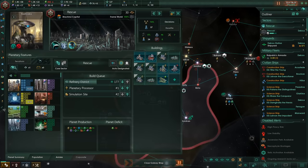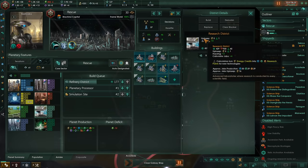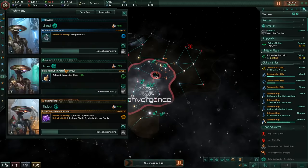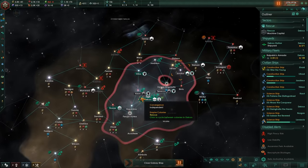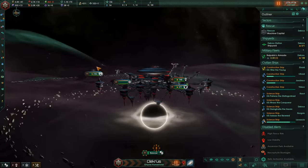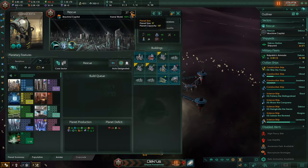We've just got the tech to upgrade our research complexes, which is also the tech to build the research district. This is two housing and four of our calculator jobs at the cost of five energy and one gas per month — really not too bad. We can get a lot of those. And remember, every time we get a new Biotrophy, we increase our complex drone output by 1%. Doesn't sound like much, but we're going to have hundreds of them. And rescue is now a size 37 world.